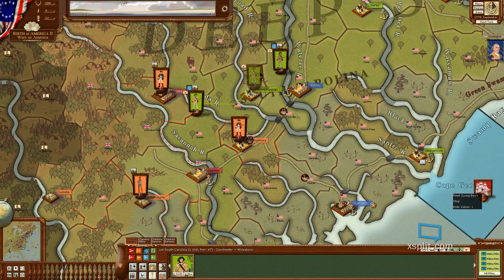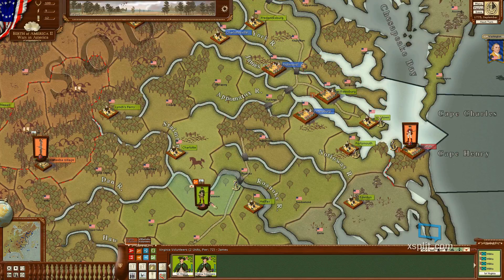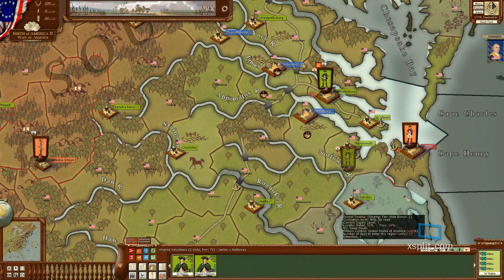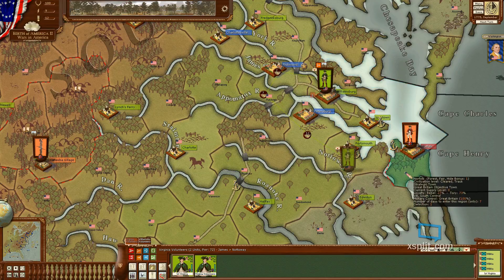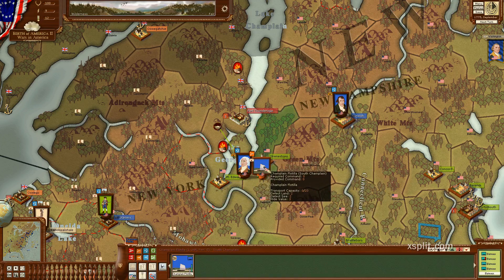There's a fleet here that I don't like seeing. I know what I can do - I can use these guys. Let's see if we can't take these guys on - these troops seem to be very strong, even though they're militia. So we'll go up against these guys and see if we can't take Norfolk. The Champlain Flotilla is completely unsupplied in Lake Champlain, or South Champlain.